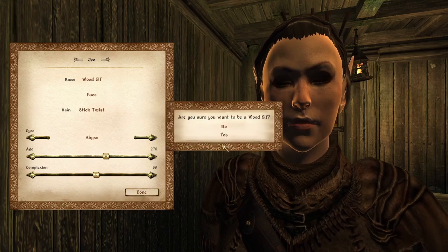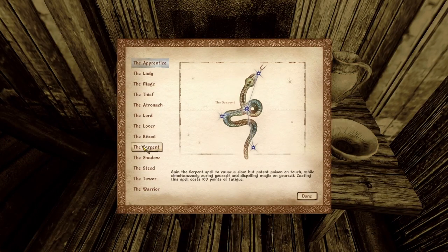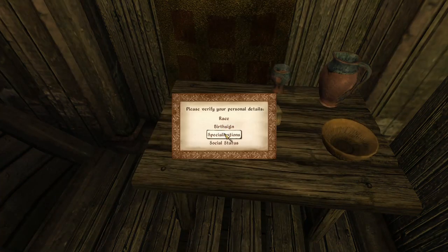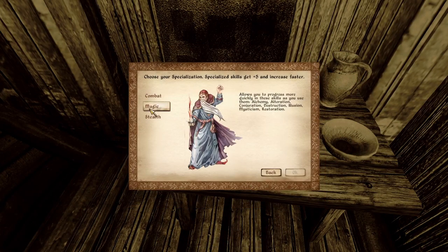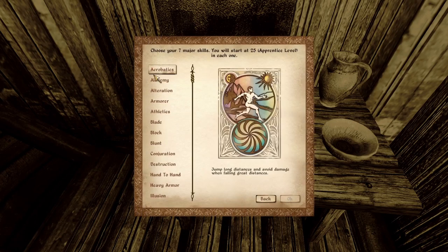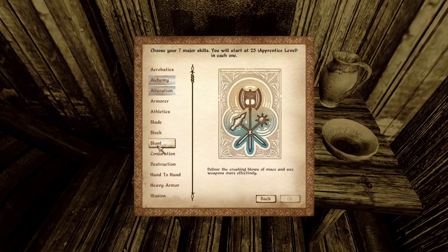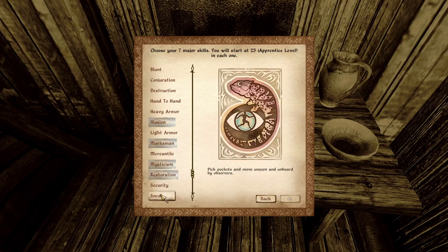Yes, I want to be a wood elf. Then my birth sign — this is just for demonstration purposes, so let's be the Mage. Then specialisations — this is where you get to either choose a class or create a custom class. So let's say we want magic, intelligence and willpower, good for mages. Then we want seven skills: Alteration, Alchemy, we'll need a weapon — Marksman, I like Marksman — and Sneak. That'll do.